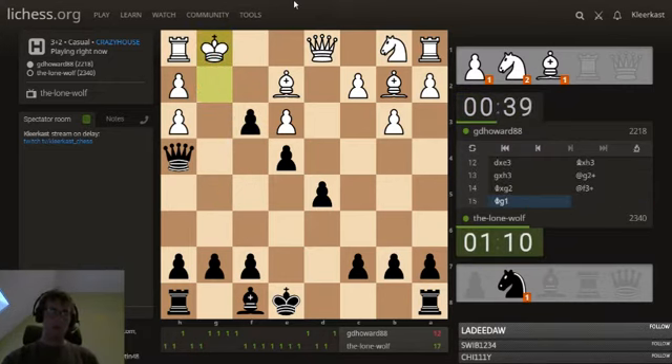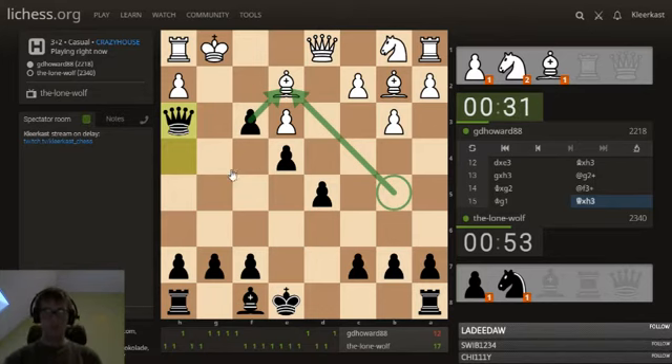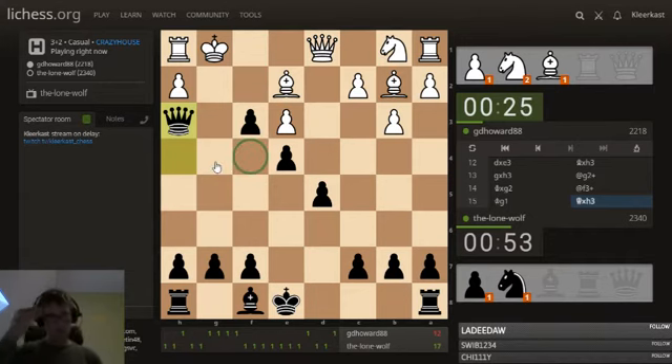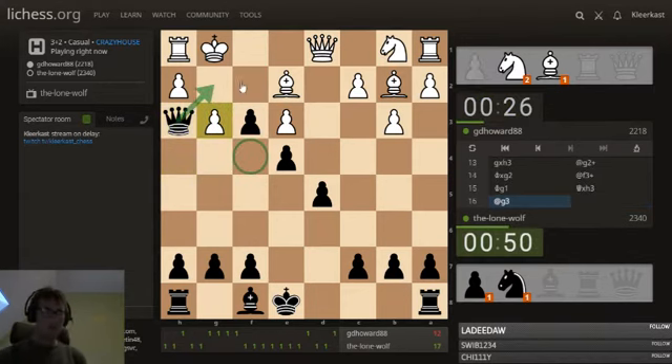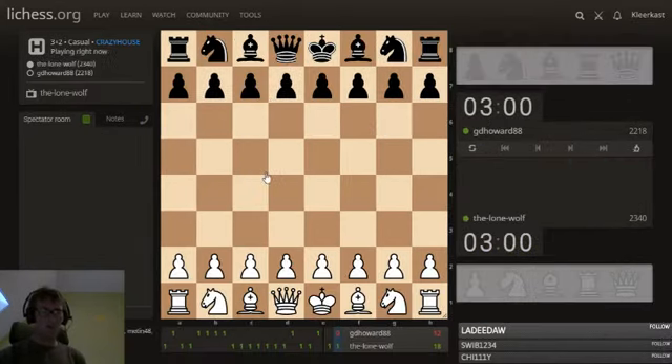He's going for king g1. I guess he didn't want this — it's also bad, but this doesn't look good either. There's this, for example, and then bishop e5. Queen g2 is the threat. The obvious defensive move here would be knight f4 — but that's just mate in one. Not sure what pawn f3 was doing.